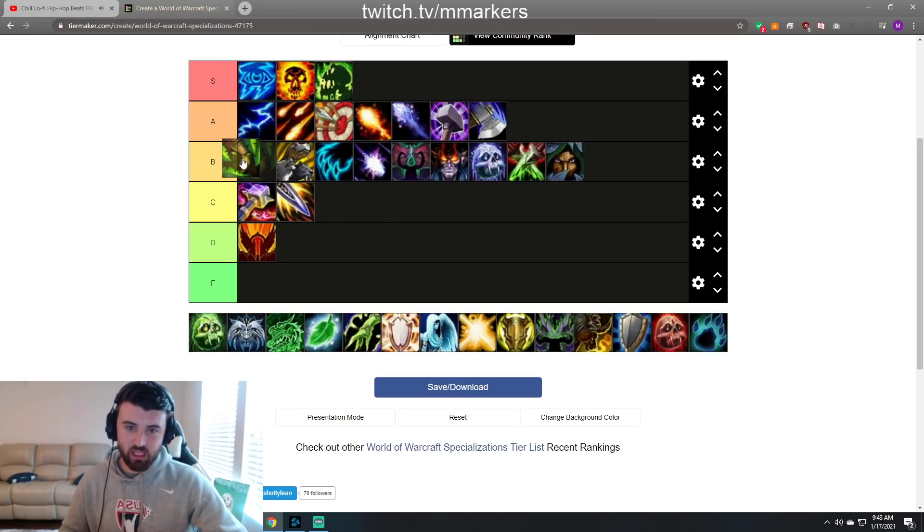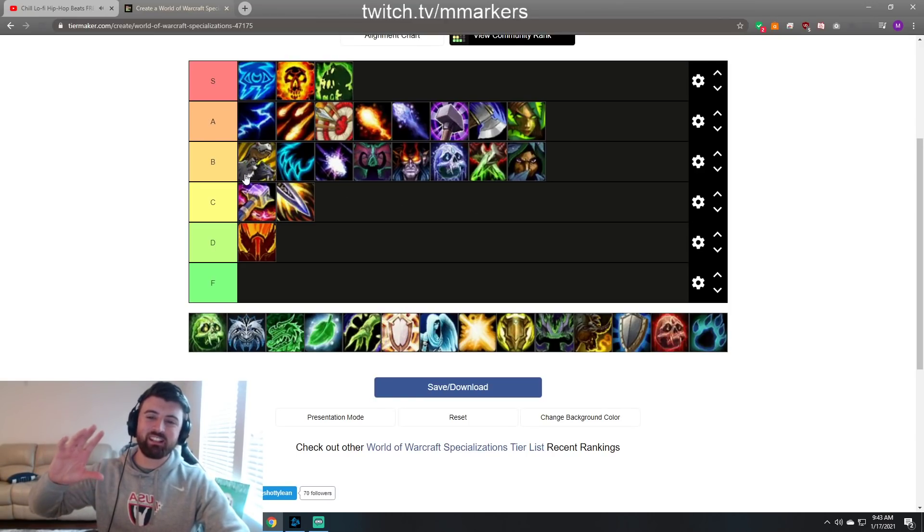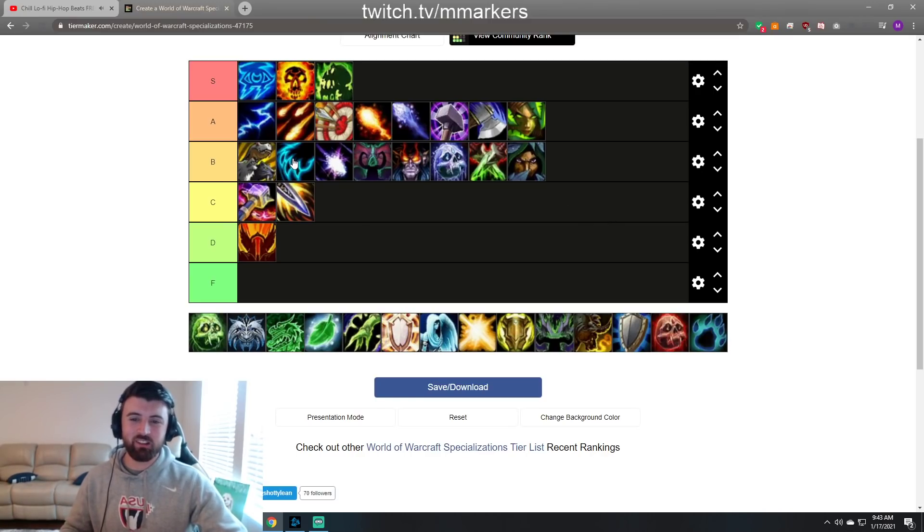Survival Hunter — I'm gonna put it at a low A tier. I definitely think it's better than BM and better than these other comps in general. The problem is you still have a pet. The synergy between trap and clone is kind of hard to come by. Looking back at this tier list, you can kind of see that comps that just do a lot of damage — Feral, Boomy, DH, DK — just get chunked in here, while the top-end comps are more synergy and setup related. Setups with good synergy is what really pushes comps higher.